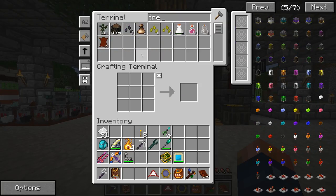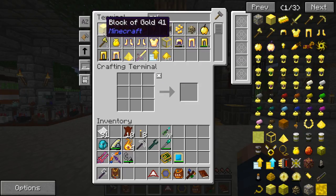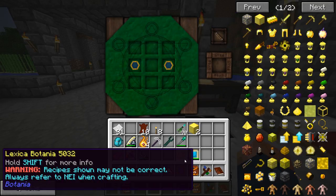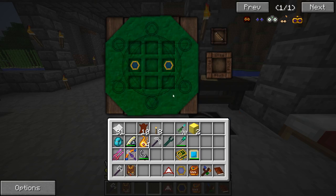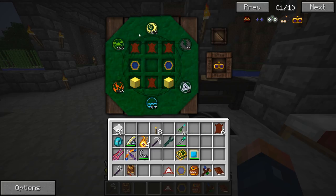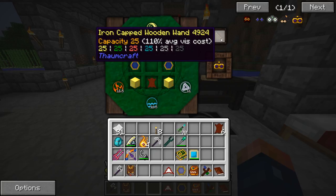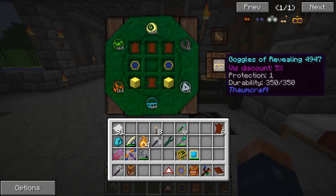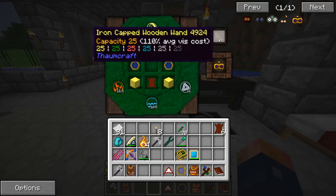We need treated leather and two gold blocks, and we should be able to get ourselves the Thaumcraft Goggles of Revealing. We have to put this in by hand. As you can see, it does use more than 15 - that's because we have a 110% vis cost, 110% instead of 100%. So it is costing us a little bit extra.